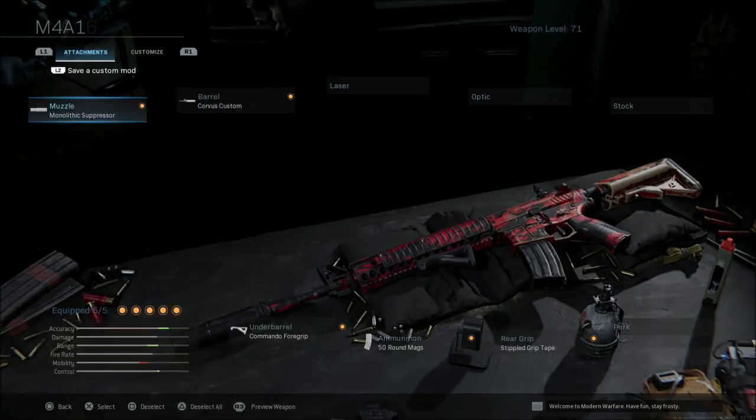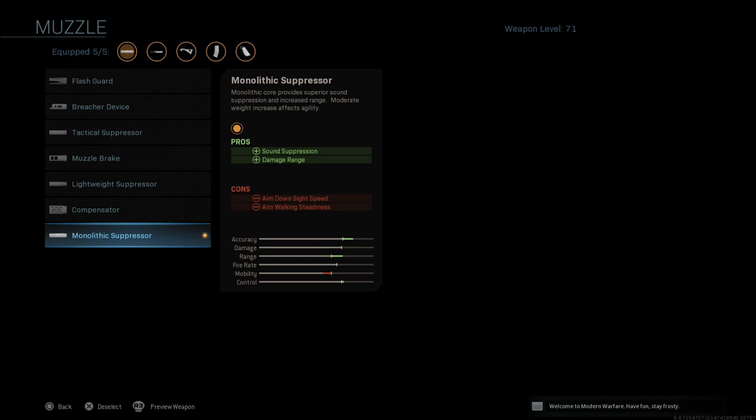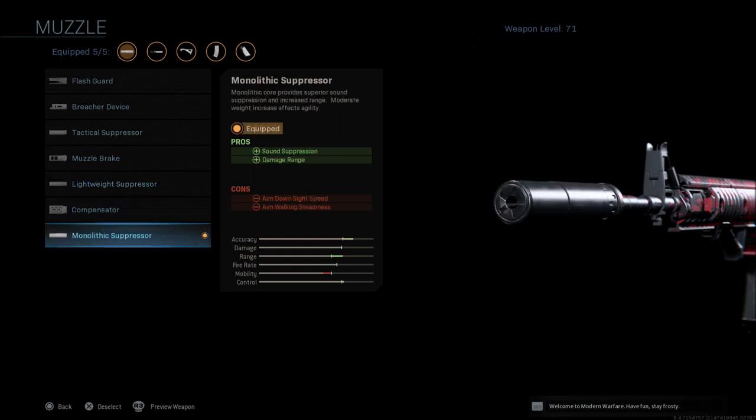Getting into the weapon itself, the first thing I use is the Monolithic Suppressor. This is the last suppressor you unlock, so you may want to use the tactical or the lightweight before this point. But once you get the Monolithic Suppressor unlocked you can tell the difference — it does have sound suppression but it also gives you damage range. The downside is aim down sight speed and aim walking steadiness.